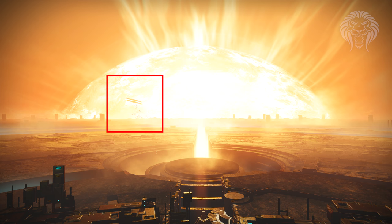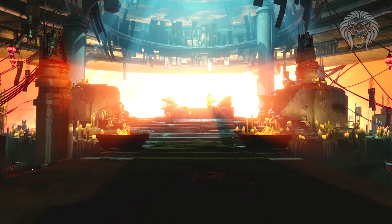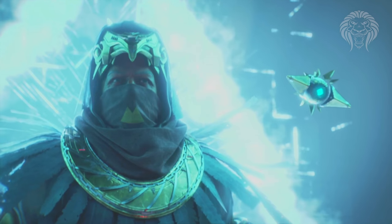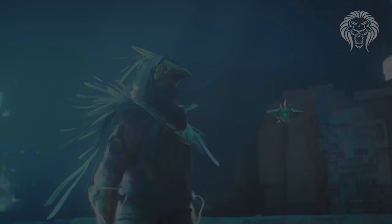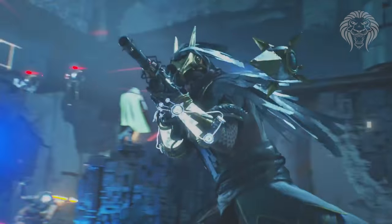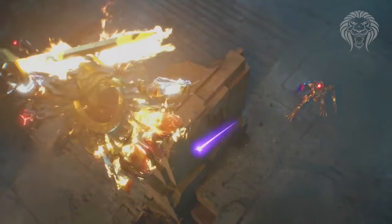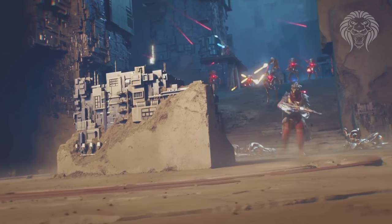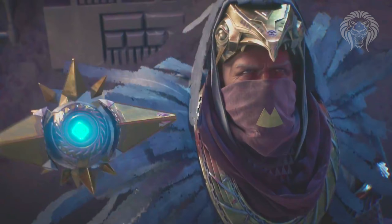Next up, talking about Osiris — something revealed by the press at Paris Games Week is that one of the main characters in this expansion is going to be Osiris's Ghost, called Sagira. She has been separated from him, so we're going to be helping her find Osiris again, and meanwhile she'll be guiding us through the expansion. It's a really good opportunity to flesh out the lore and tell some good stories. It's also the very first time in Destiny that we're going to be interacting with another Ghost besides our own.